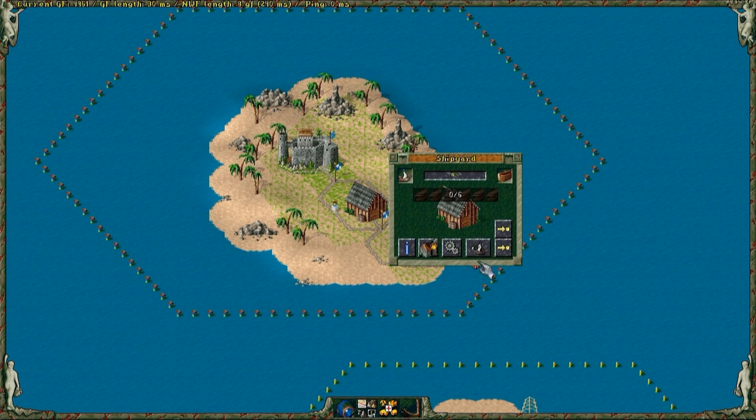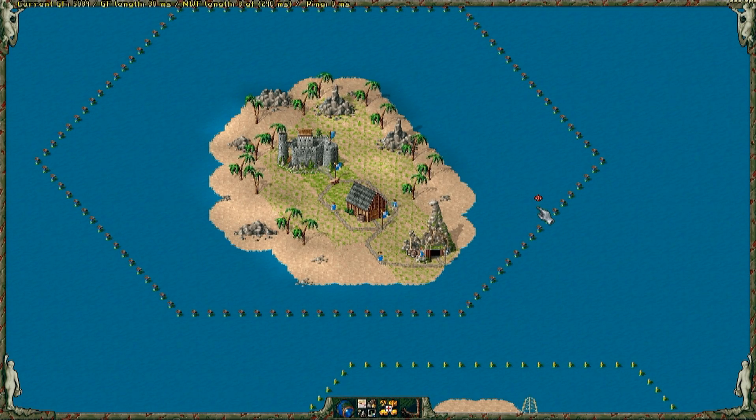In this shipyard, select the expedition ship. Otherwise the yard will only produce small rowboats.